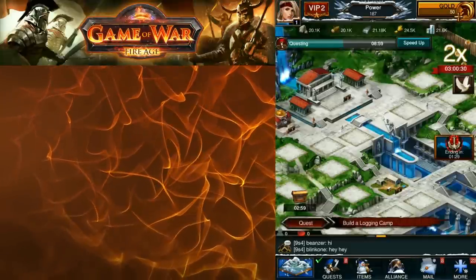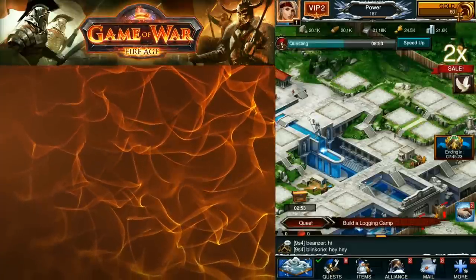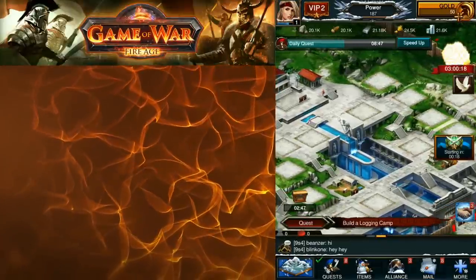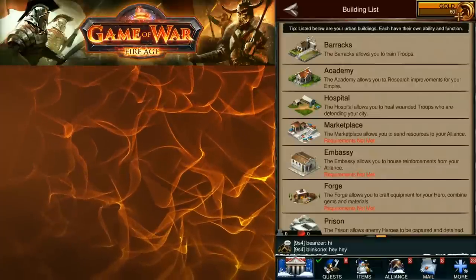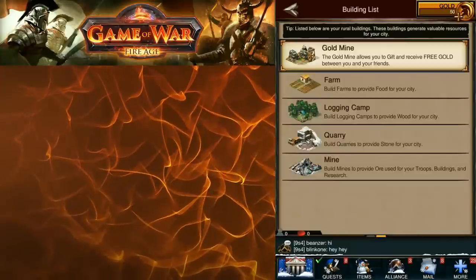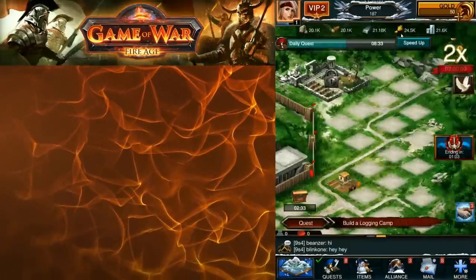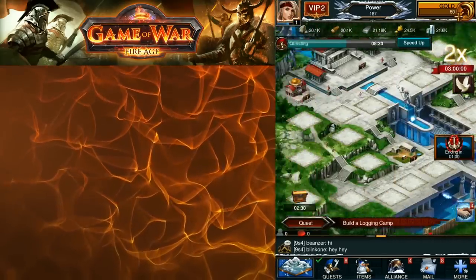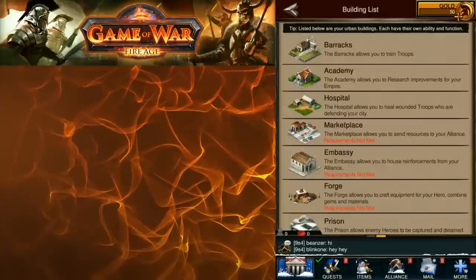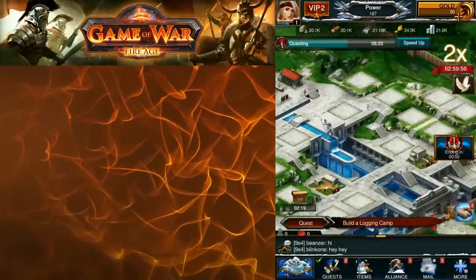The city screen has two sections. At the top is what I'll call the urban section — the inner city or inner walls. Then below are your rural buildings, the farming and resource section. So we have urban and rural sections in your city screen.